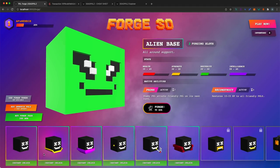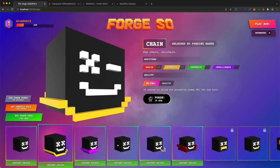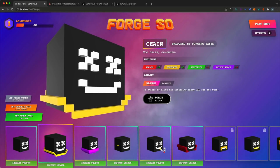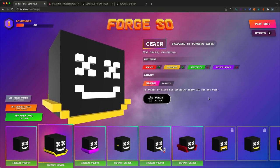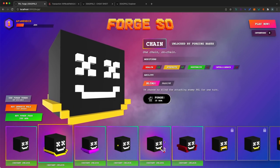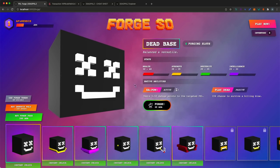Each forging slot allows you to add an attribute which gives a specific stat modifier. For example, the chain gives plus two health, plus two strength, minus one dexterity, and minus two intelligence. Forging an attribute gives you an edge in some respects and a disadvantage in others. It depends on how you want to build your class — if you want a strength class, focus on health and strength attributes.